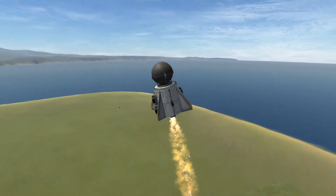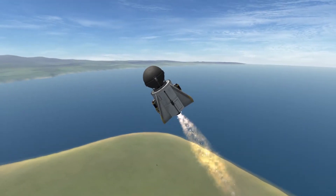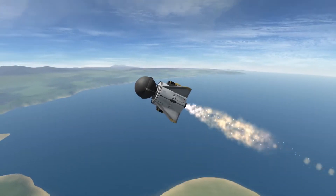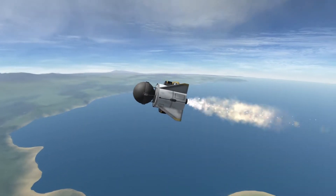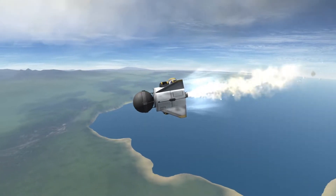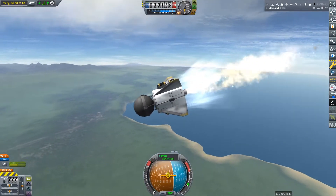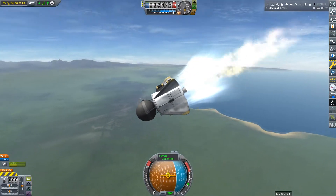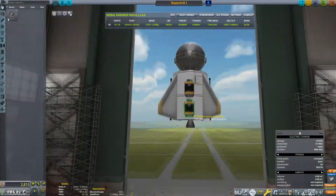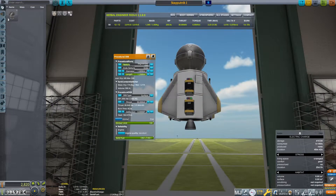I literally just put together whatever I could. This is the only probe core I have, and I'm also using the procedural SRB, which is really quite overpowered for your first launch. But as you can see, this didn't quite go to plan. For some reason it tipped over, probably because it didn't have enough speed to keep it stable. It didn't last very long - we got a little bit of science, but overall I wouldn't exactly call it a success.